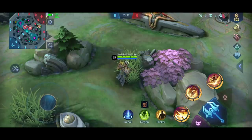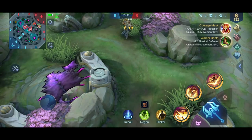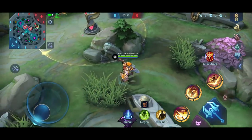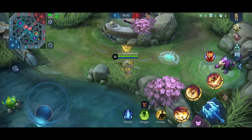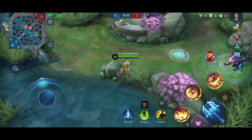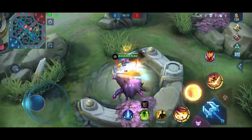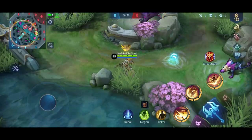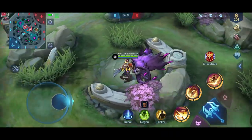Another important thing with Tigreal is panning your map. Panning your map is super important so you know which buff they're at — if they're at red buff you can hear them doing red buff, if they're at blue buff you can hear them doing blue. Early game it's really important to reset their buffs if it's safe, but it's not always the right call. It depends on the game. If they have an early game jungler like Jawhead or Selena, don't invade — that's an instant kill. If they have someone like Khufra, wait for him to use his second skill, then reset the buff.